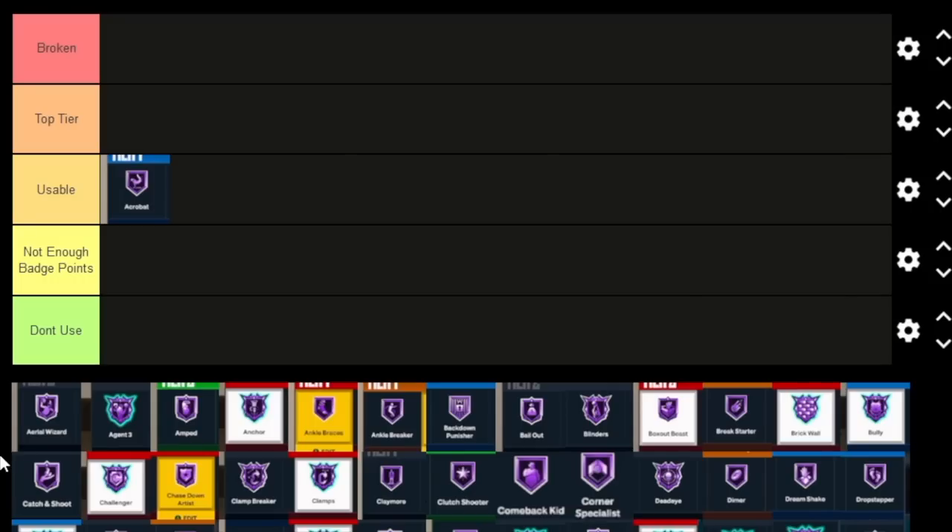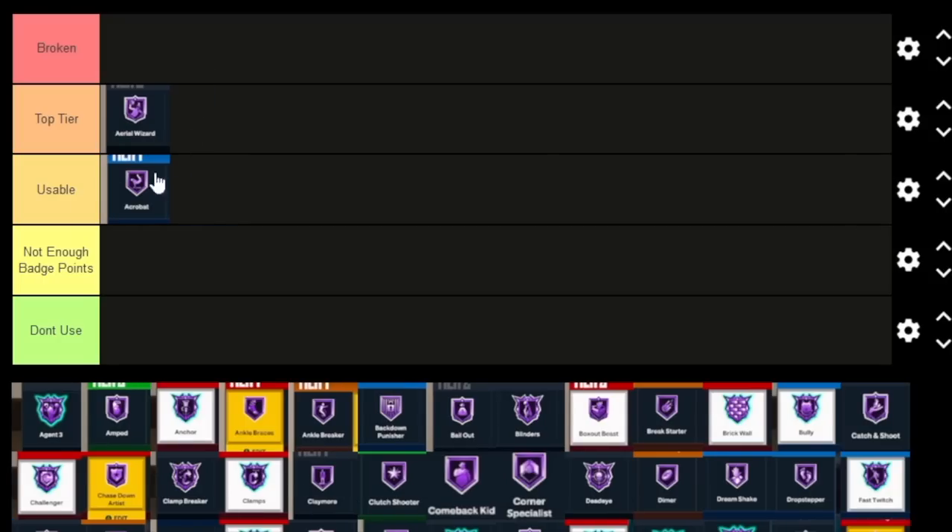Aerial Wizard is pretty much the new Lob City Finisher mixed in with Put Back Boss. There are a lot of new badges this year combining older badges, and this is one of those. For big men this is a hundred percent a Top Tier badge, and even for some non-big men you can say this is a Top Tier badge.